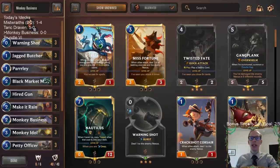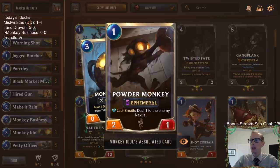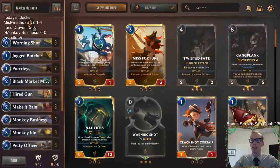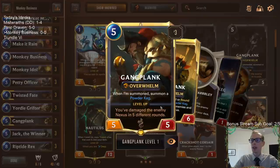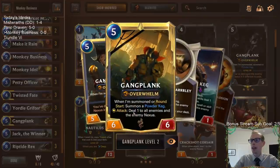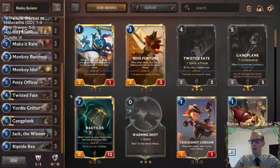Welcome everybody on Twitch and YouTube for some Monkey Business! We are going to be playing a deck with the new card from Call of the Mountain. All 40 cards from Bilgewater — we're trying to do a lot of nexus damage with the help of Powder Monkeys. We'll have both Monkey Business and Monkey Idol making a lot of Powder Monkeys, plus cards like Warning Shot and Parlay to deal nexus damage. With all that nexus damage, we'll be leveling up Gangplank super fast. Damage the enemy nexus five different rounds, level up Gangplank — that's the plan.